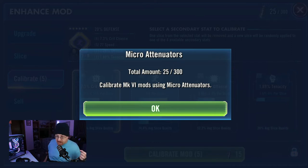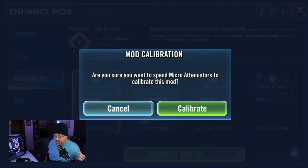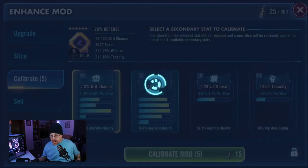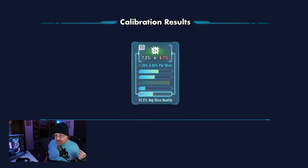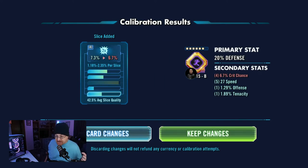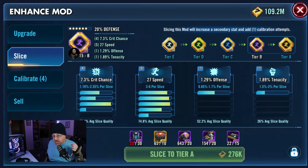We'll see what we end up with and talk about the benefits and possibly some of the negative side effects. We have five chances to reroll or calibrate this mod. Let's go ahead and click Calibrate Mod — it asks if you're sure you want to spend micro attenuators. We hit calibrate and — we end up with crit chance. And there's a perfect example: we started out with 7.3 percent and ended up with 6.7, so we're going to discard these changes. That's exactly one of the negative side effects of using the calibrate option.